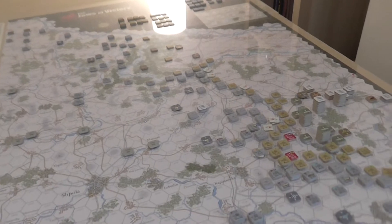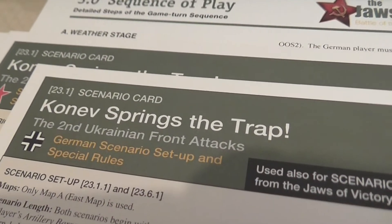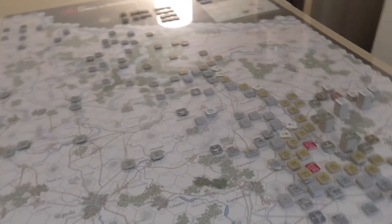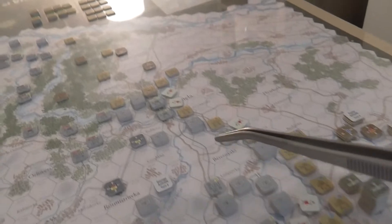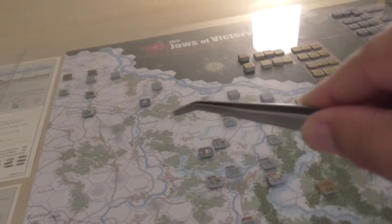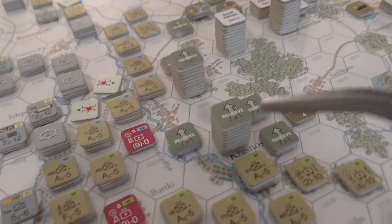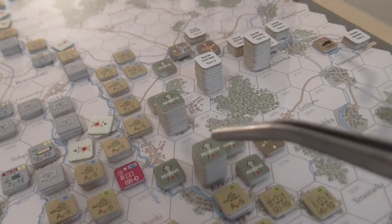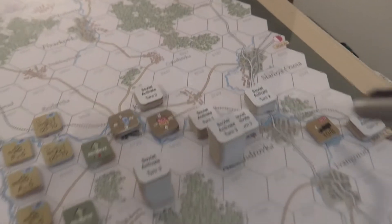The first scenario in the game - if I pan slowly across here you'll see the setup card for it. It's called 'Konev Springs the Trap' and this is the Second Ukrainian Front attacking. We have a situation with a grey German force spread around, getting a bit thinner up through this wooded swamp area.